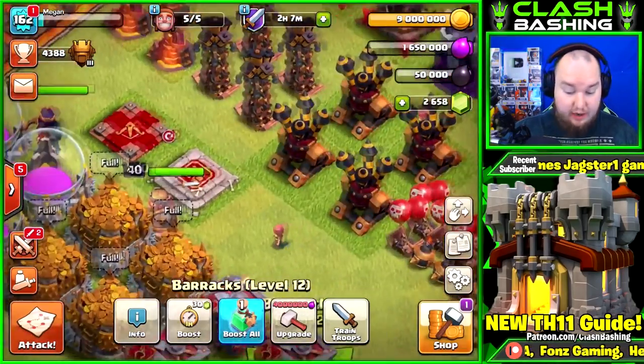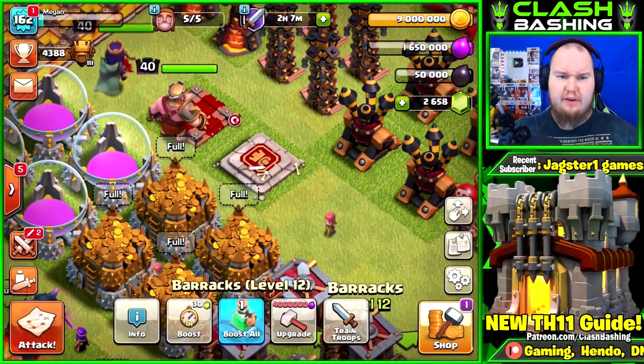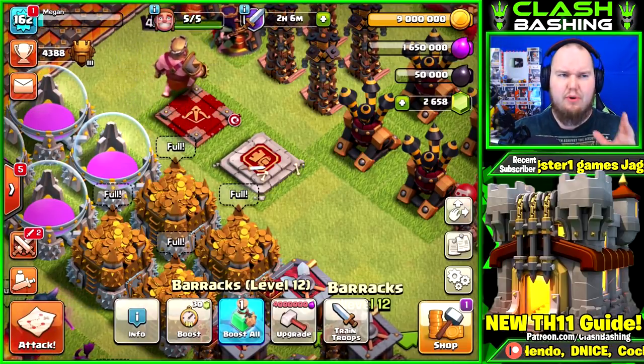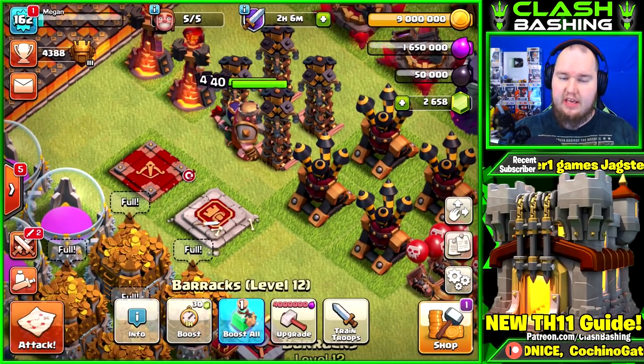Next up: heroes. You definitely want to get your heroes upgraded — they are absolutely huge. Weak heroes make your attack weak. Getting your queen to level 50 ASAP is a priority, and then get the king right behind her.